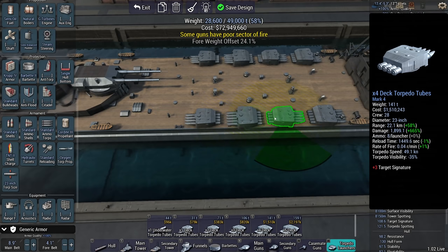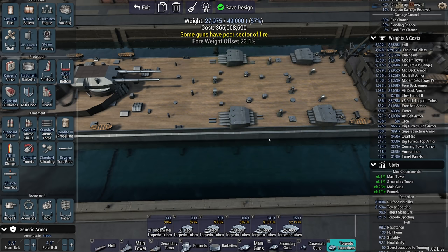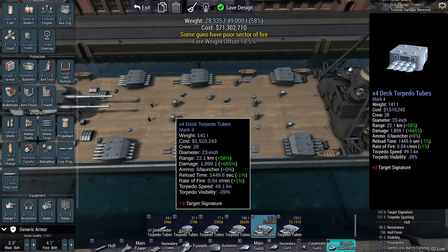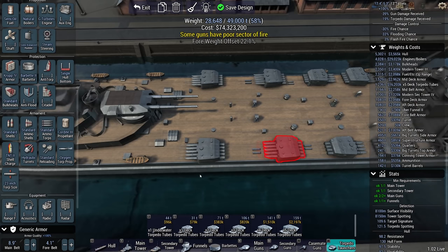It's a bit of an expensive ship to spam torpedoes with at this range — currently 66 million. But it's there to drop a couple of torps — okay, maybe a lot of torps — and then disengage. That's what she does, and that's what she's going to do fairly expensively.